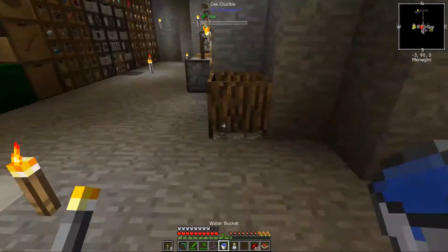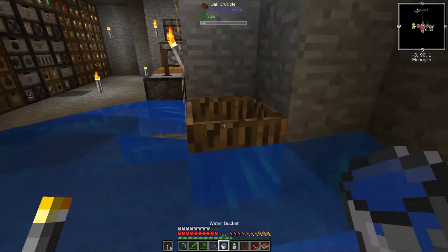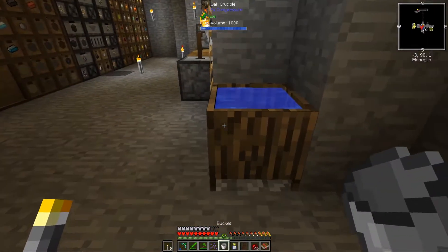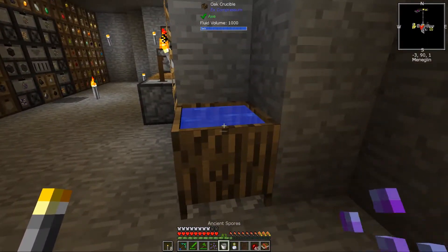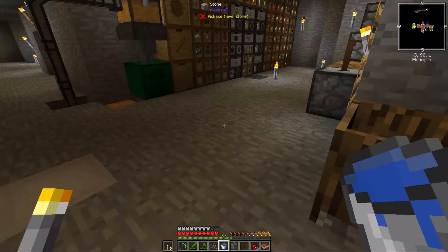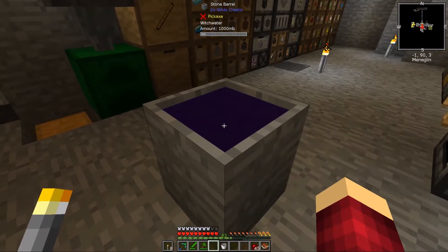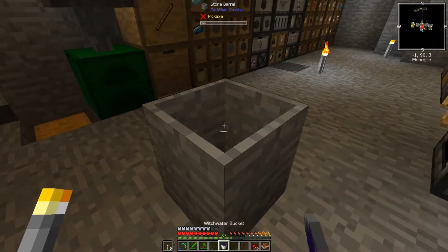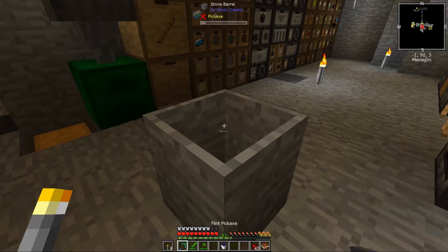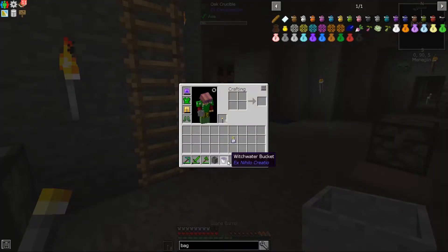So what you need to do: get yourself a bucket of water. You need a stone barrel. Plunk your stone barrel down, fill it with water, then whack in the Ancient Spores, and you will get Witch Water.